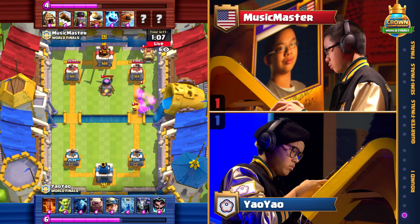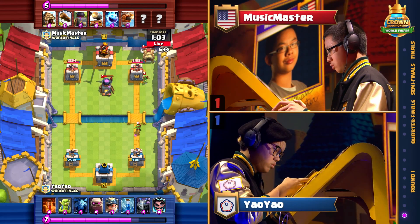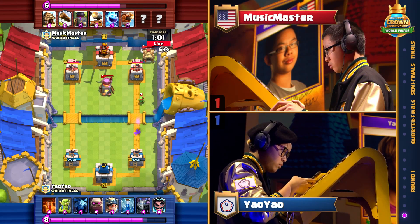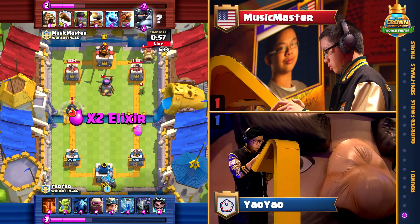If you've watched a lot of Clash Royale tournaments, you know that Music Master is playing something — well, I've never seen it before. This is a wild deck. Two spawners: the Goblin Hut creates the Spear Goblins that will attack the tower, and the Furnace has the Fire Spirits that attack the tower.